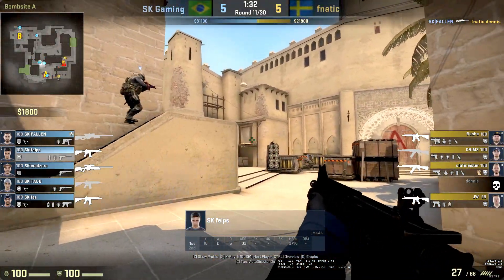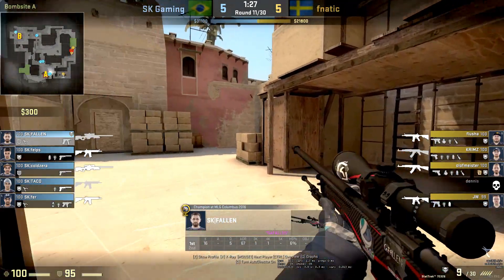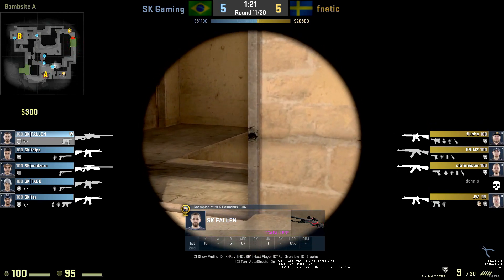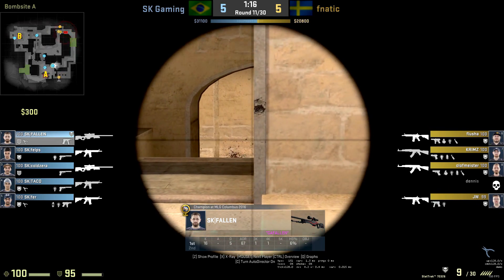He's able to just disappear underneath the Palace area onto the default box. The reason I like this play is it's really aggressive off angle, but there's lots of ways he can fall back. His teammates have him covered from Palace, which is the main danger here - someone pushing out Palace and trading him off. Which doesn't happen; he flashes himself back in and he's actually re-peaking it now.